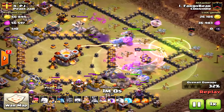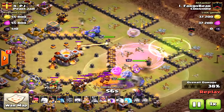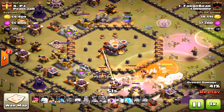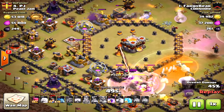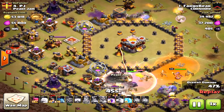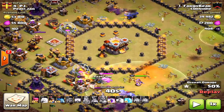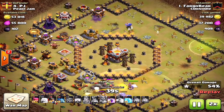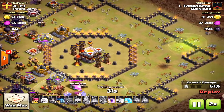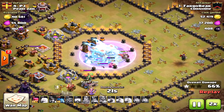If you had done straight miners, you would have done the same sort of thing: bowlers on one side in the clan castle with the king and golem, and the queen on the other. But you wouldn't have had many miners left, so it's a very difficult base. Also notice he did have a single-target inferno tower in the center — that meant his queen dropped immediately.